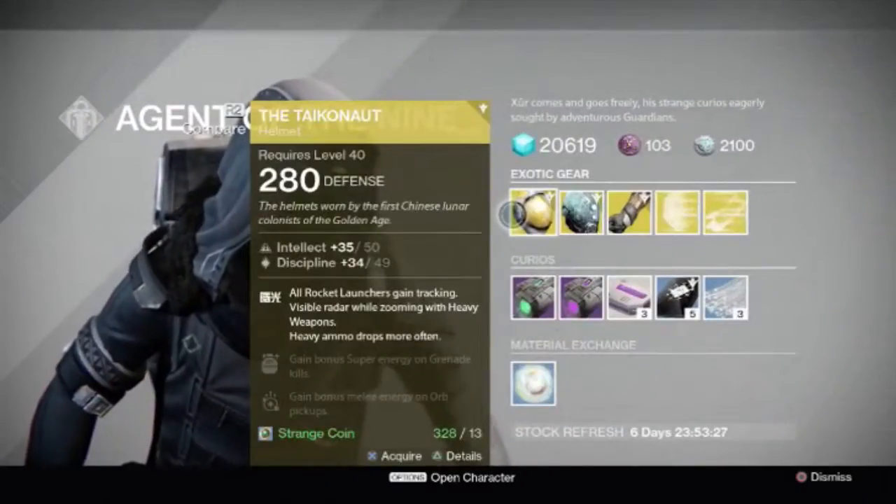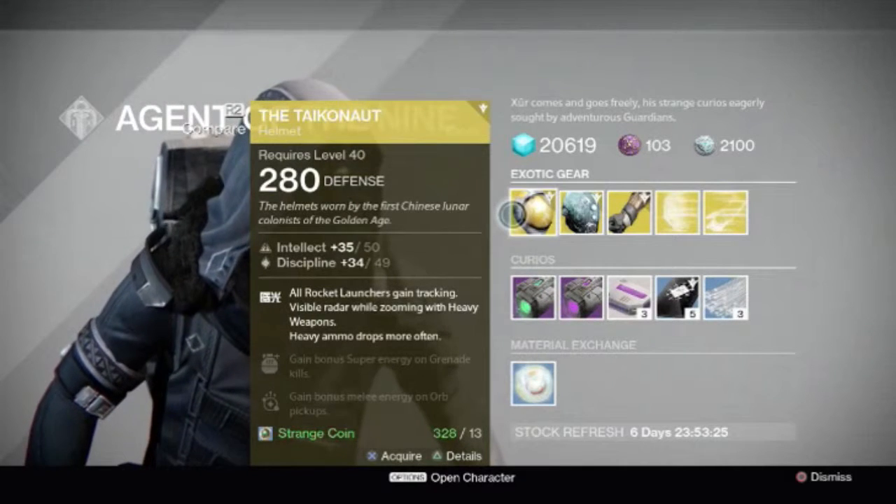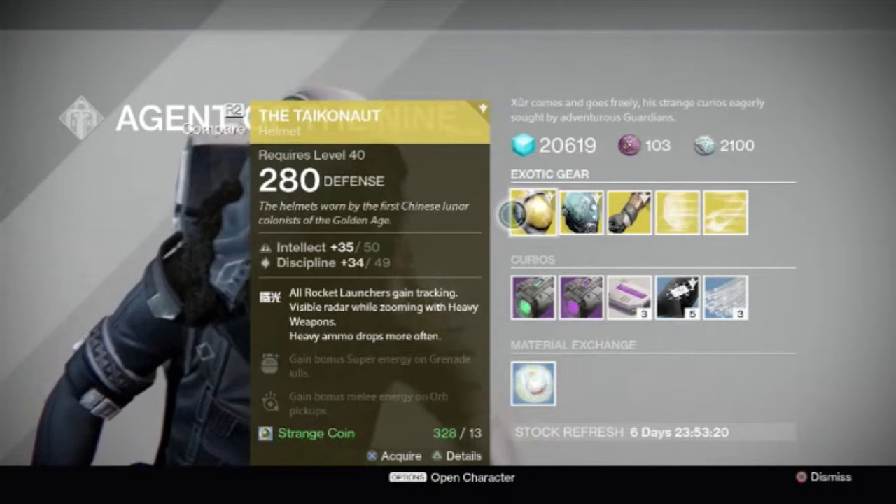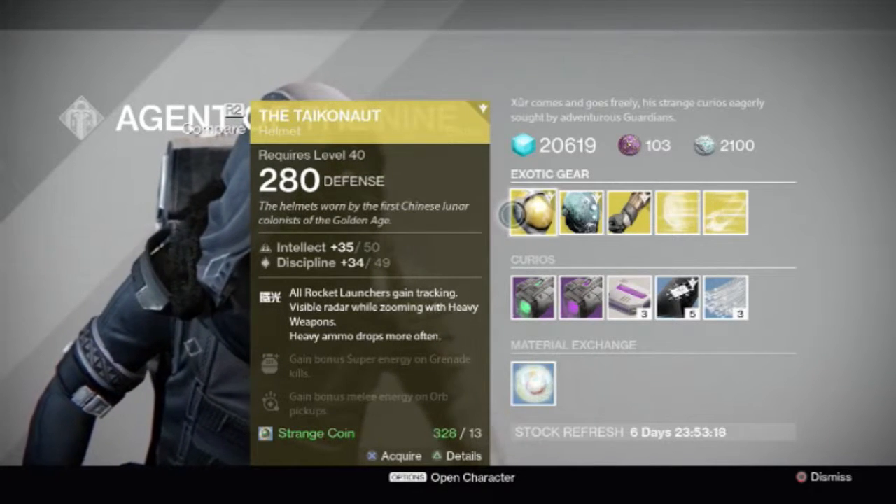He has the Takenot Helmet, which gains tracking on all rocket launchers and increases heavy ammo drop. Radar also remains while zooming into your rocket launcher or heavy weapon in general.